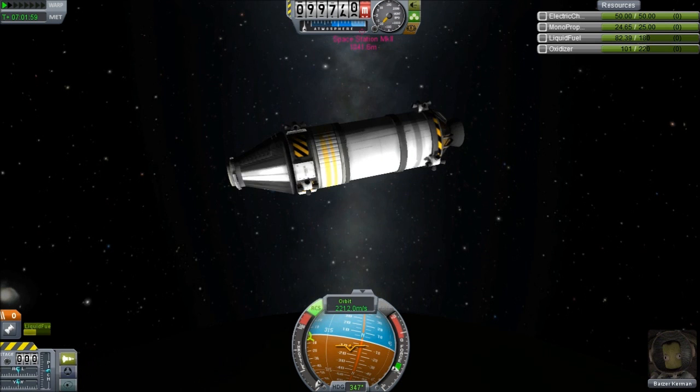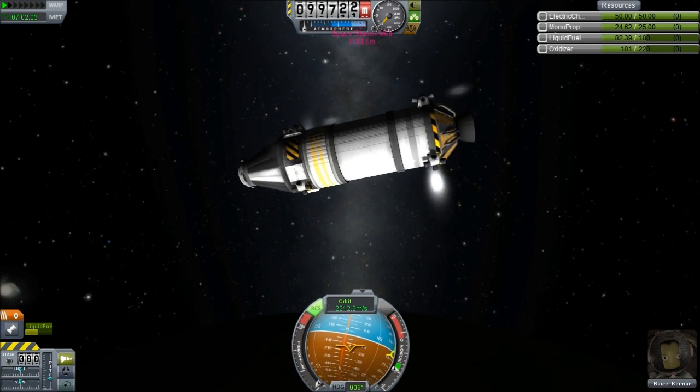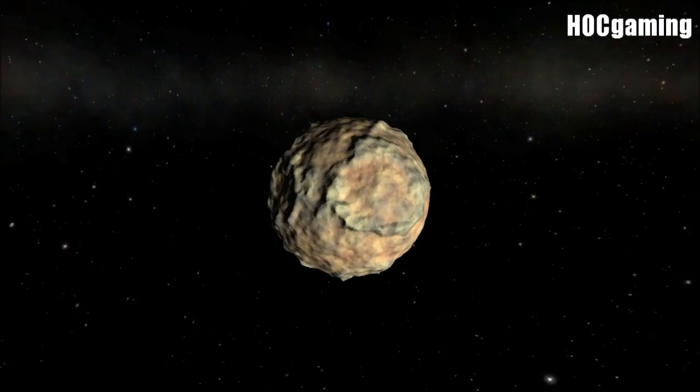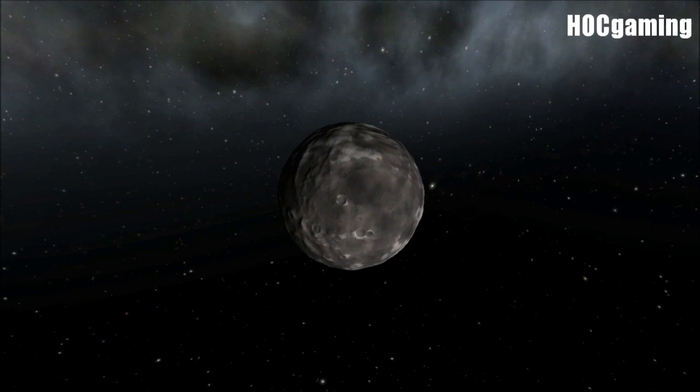There are two new celestial bodies — a planet and a moon — known as Pol and Drez. New places to explore with interesting and varied terrain.